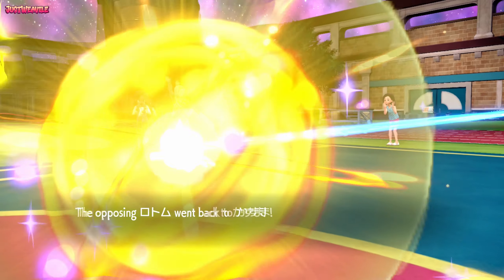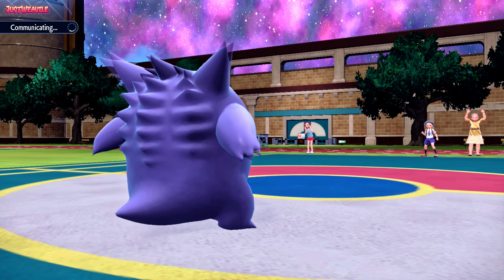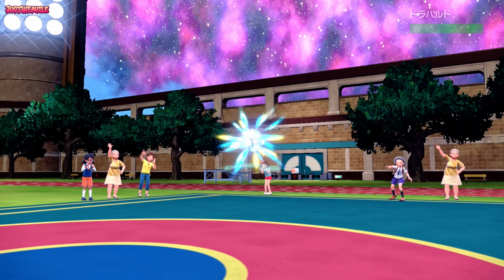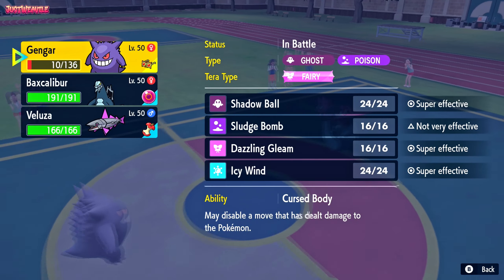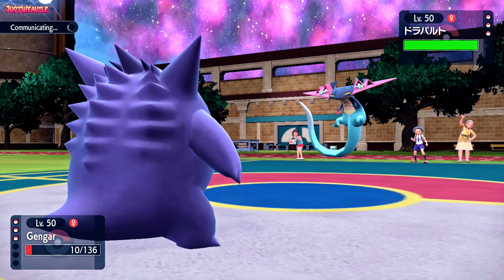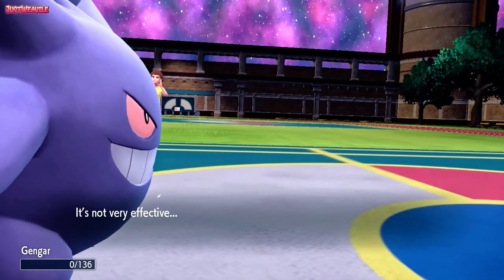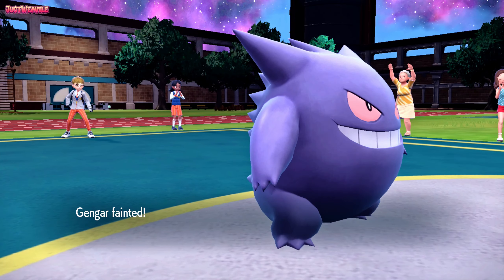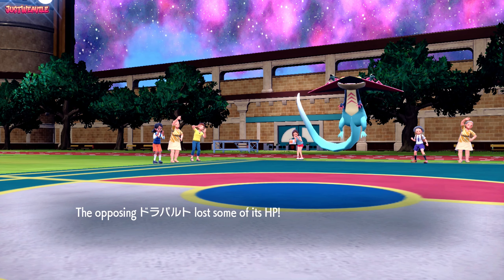Gengar was definitely going to be a powerful asset for our team, but not anymore — damn. In comes the Dragapult. We're not Choice Scarf, we're Choice Specs, so we're just going to have to let Gengar go down, unless we outspeed somehow. They go for U-Turn, which takes out Gengar, but this is a good thing — it means we're going to get some initiative on whatever they bring in. Gengar, you won't go down in vain.